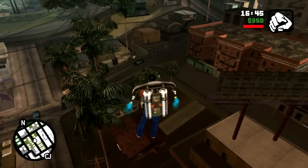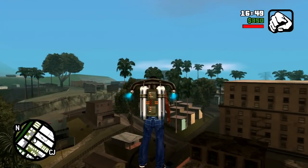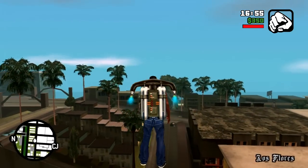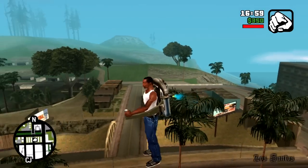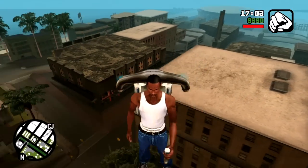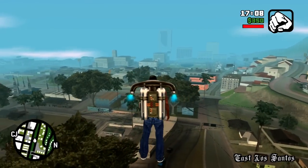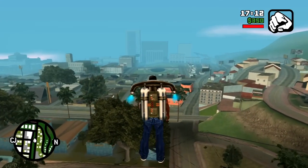Moving on to the main purpose of this video — that of course being the Jetpack in GTA San Andreas. The Jetpack was a fan favourite back when GTA San Andreas was initially released. I will put a link in the description to a page where you can view all of the cheat codes which work on the remastered version. Now to activate the Jetpack cheat code on the Xbox 360, what you want to press on your controller first is Left, then Right on the D-pad, then press LT, LB, RT, RB.